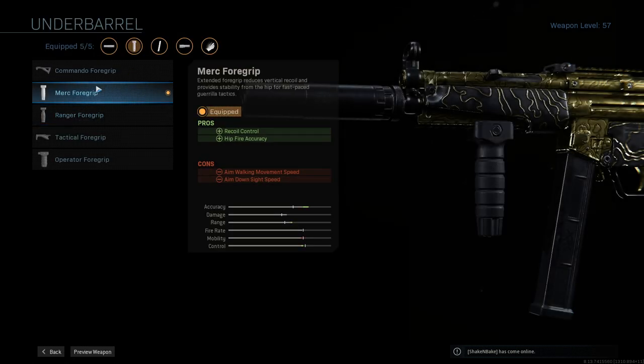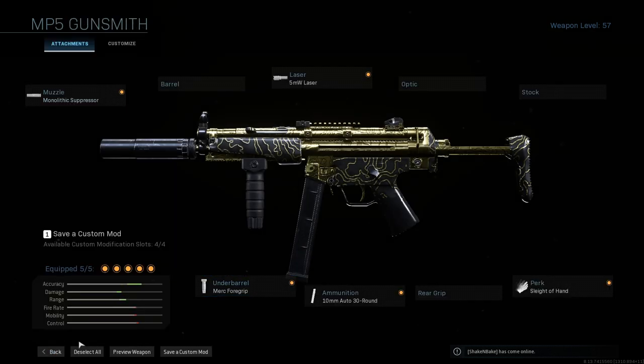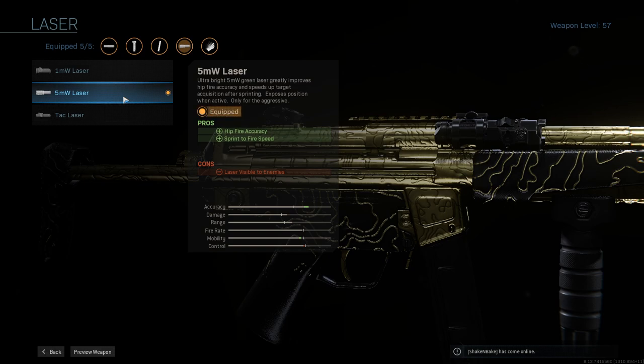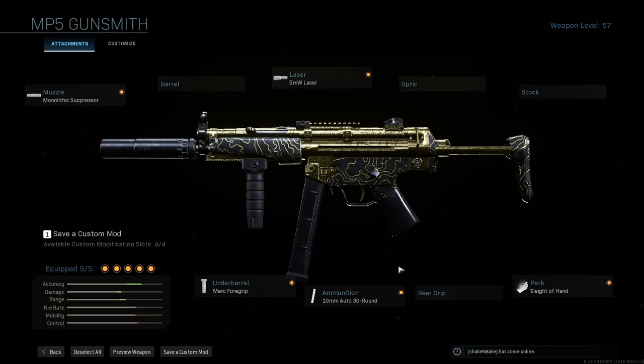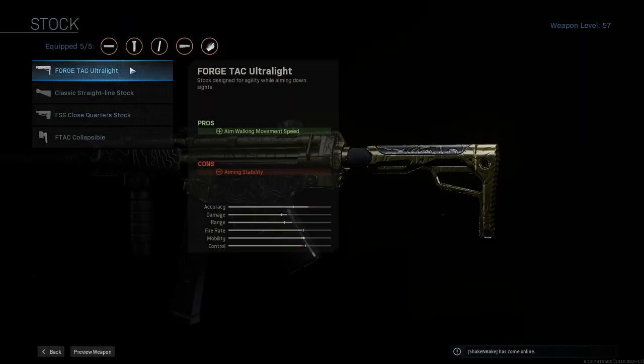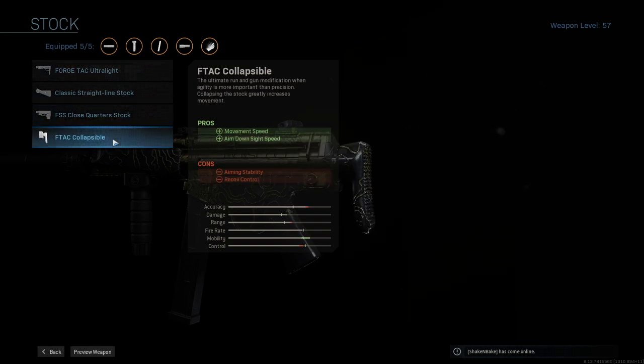With those two out of the way — the underbarrel is the Merc Foregrip, the only underbarrel in the game that helps with your hipfire accuracy. Then the 5 milliwatt laser, just like I said in the last build — sprint-to-fire speed is great, especially in hardcore, and it also helps with your hipfire accuracy. As for the stock and optic: you don't need to look down your sight, you're hipfiring — you're not aiming. The rear grip is tied in with aiming stats, so I don't use it either.